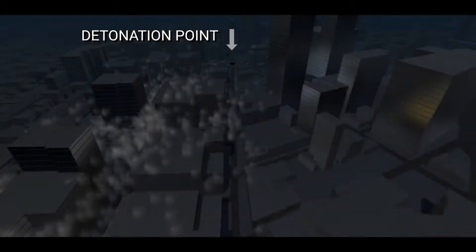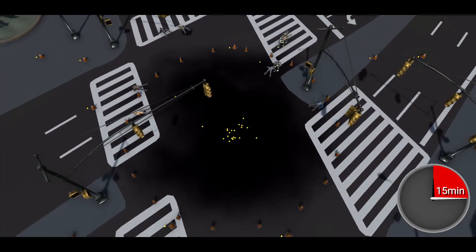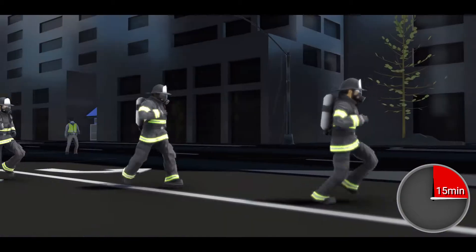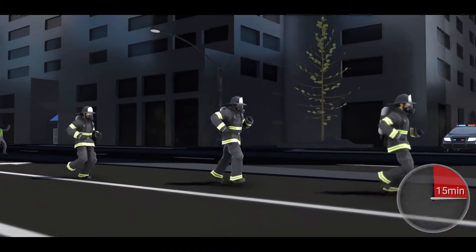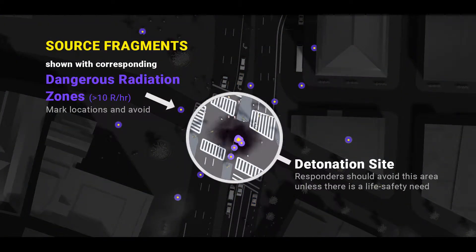By 15 minutes after the initial detonation, the concentrations of airborne radioactivity will have substantially decreased, and the primary inhalation hazard will be from the re-suspension of contamination on the ground. First responders should be alert for any possible localized high radiation levels due to partially or non-dispersed radioactive sources.